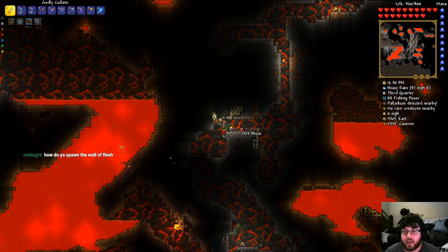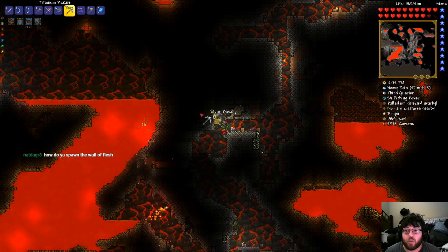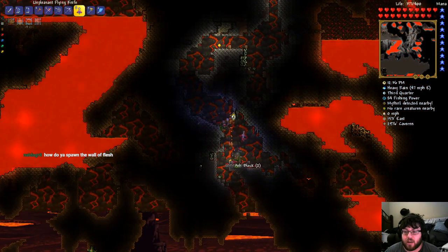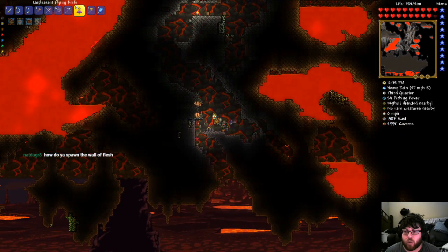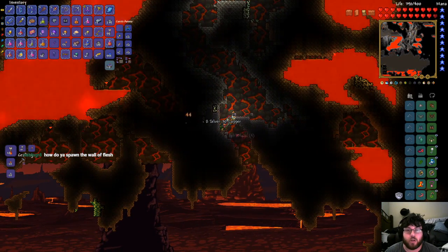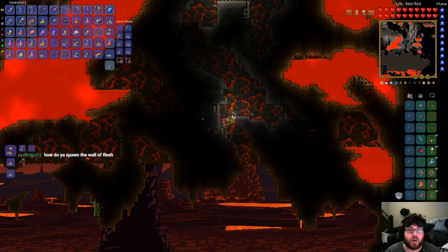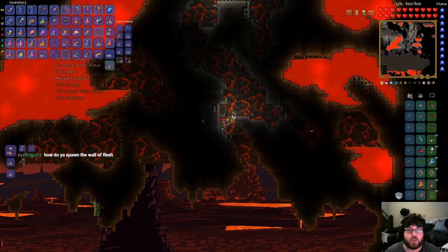The problem is that you have to kill the Wall of Flesh once you spawn it. If you don't kill it — if you try to run away, for example — the wall... you just die instantly. So you don't get to run away from the Wall of Flesh once you spawn it. You have to actually deal with it.